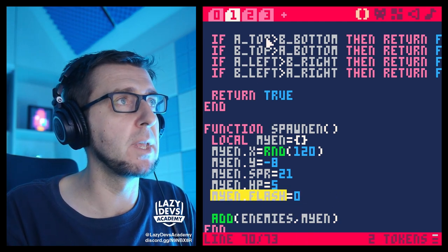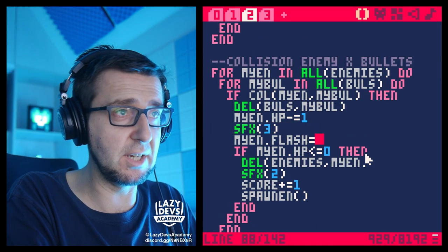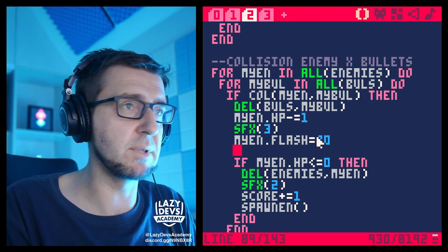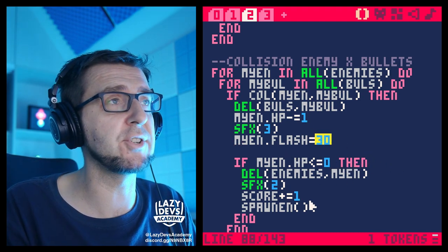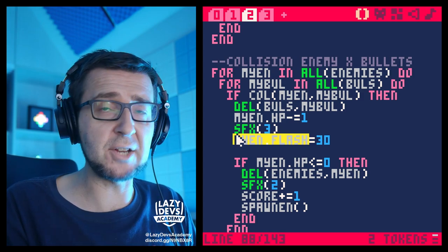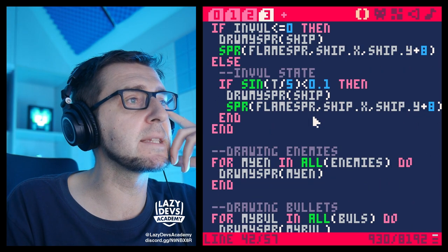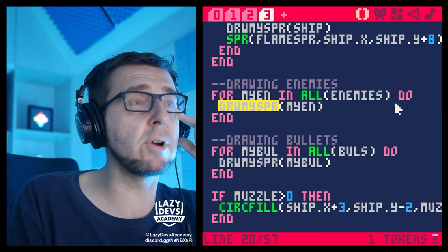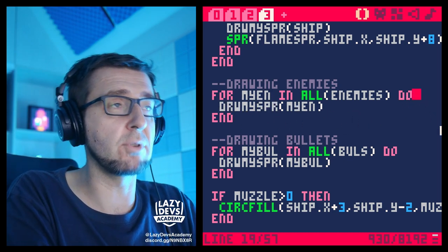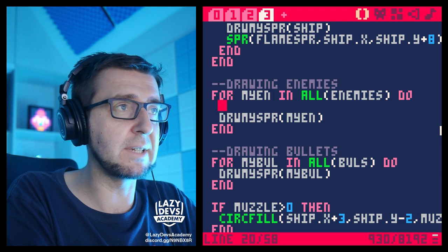When we hit the enemy in the update function, we set myn.flash to something really visible, like 30 — so it will flash for a whole second so we can really see it. Now we need to make sure that when we're drawing the enemy, the flashing is being taken into account. Let's go to tab number three, to the big draw game function, and find where we're drawing the enemies. Here's where we're drawing the enemy — there is this drawMySprite function that does a universal draw. For now, since only enemies are flashing, we're just going to write our own little code to make them flash.